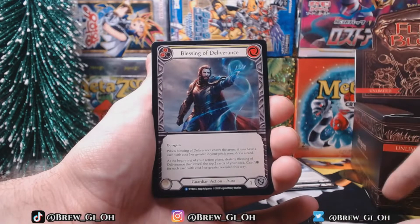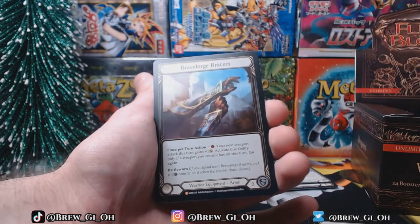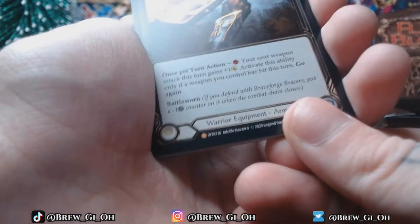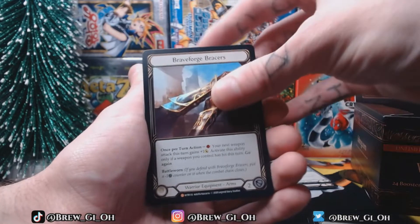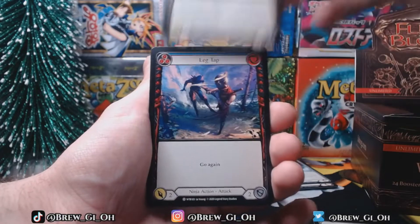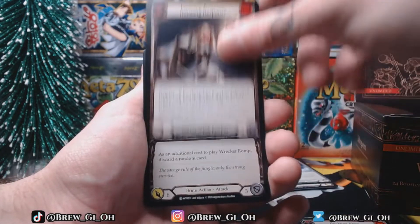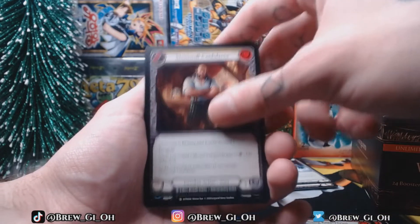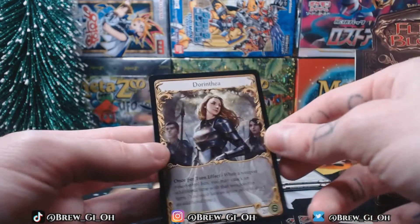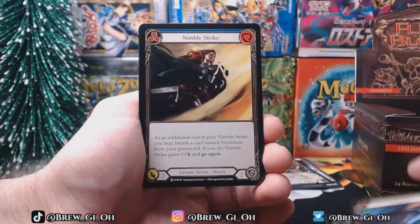All right, I got a foil of this too - I think this was in the last one. A legendary! Yeah, this has an L. A foil legendary - oh, this is apparently expensive. Maybe legendaries only come in foils, which is probably why they're harder to hit. So it does look like those legendaries only come in foil, so you probably can only hit them in the foil slot.